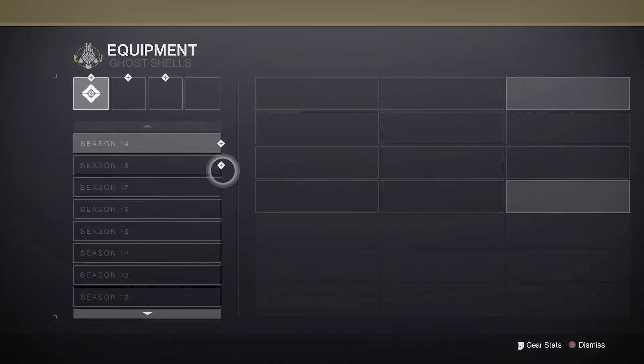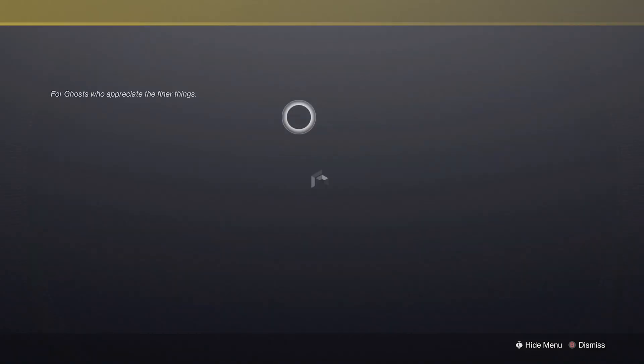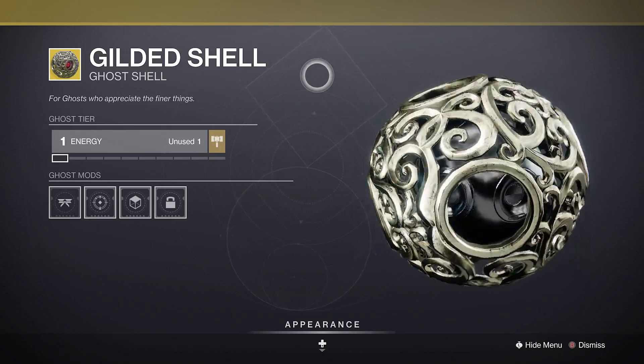Most items you can pick up at Rahul. However, the Gilded Shell will be given to you the next time you log into a character in your inventory. If you can't find it, you can grab another one from Collections, Equipment, Season 8 tab.